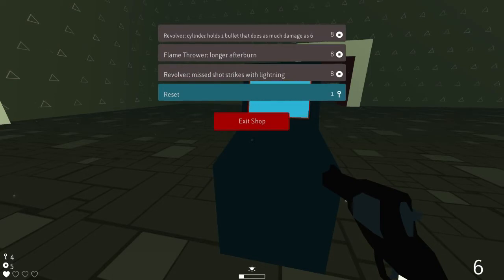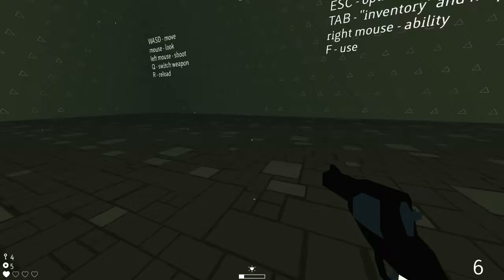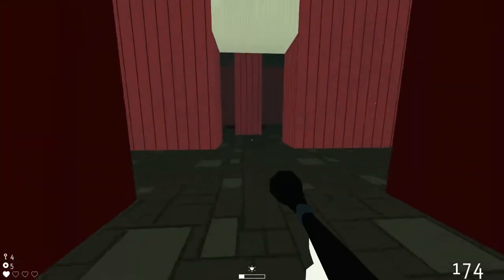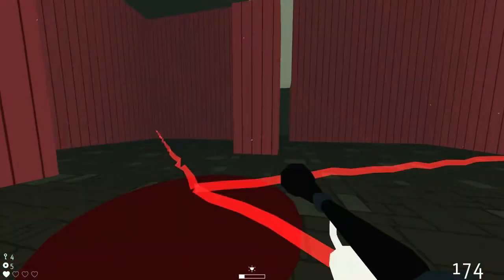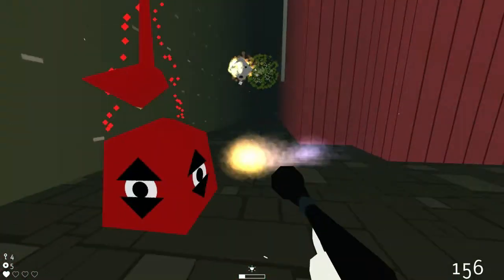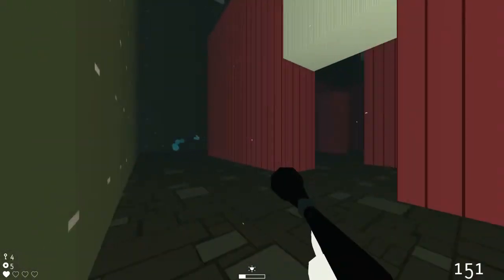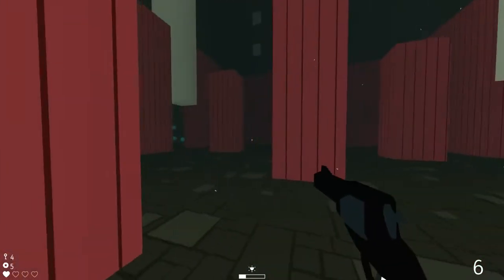The answer is reset — not entirely sure what reset does. Flamethrower, longer afterburn. Missed shot strikes with lightning. Not exactly useful stuff. Well, I guess when in Rome, let's pull out the flamethrower and see what we get over here. Let's see if I can set these things on fire — the answer is yes. Well, apparently he died too.